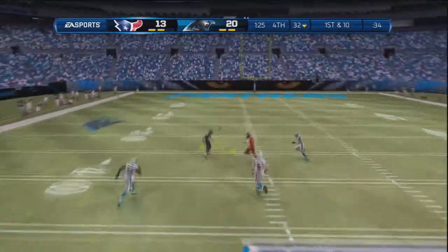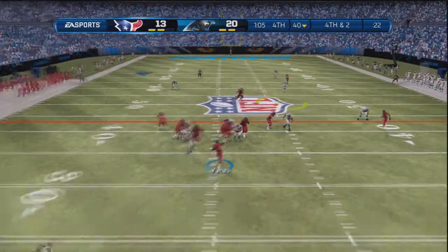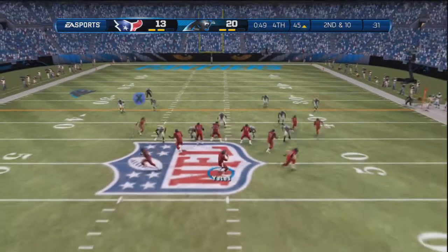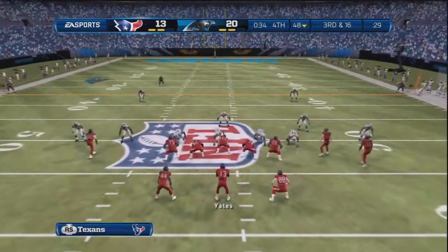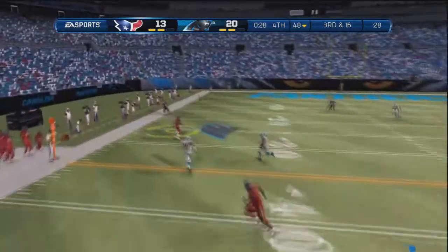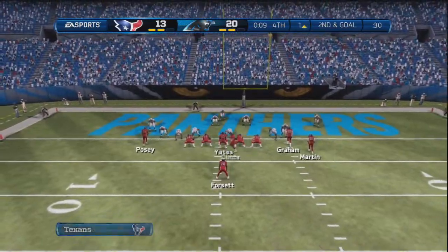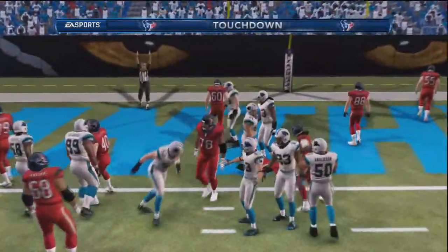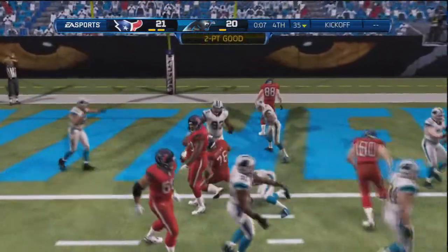I go deep but overthrow — unfortunate. I skip ahead to 4th and 2 where I have to go for it all, and I hit him going across the middle. He makes the catch and keeps the drive alive. Going 2nd and 10 again, I get sacked and I no-huddle up to the line which wasted a little time. But I do manage to find my halfback Tate wide open — apparently it was man coverage and he just beat the guy deep. Now we're first and goal with seven seconds left, I get the score for the touchdown. Since it's preseason I go for two because I don't want to risk overtime and getting my guys hurt, and I do manage to get the two-point conversion.